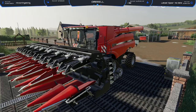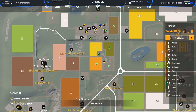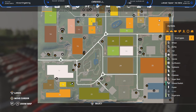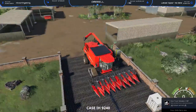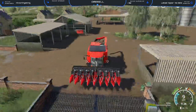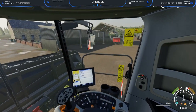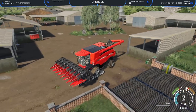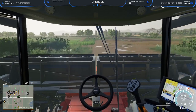Field number 20 — I need to find number 20 now. Field 20 is just down here, so we're going to be going to field 20. After that we could do the transporting job there because it's £20,000. We do need the money, guys. At the end of the day, we do need the money. We are going to make our way to field 20.